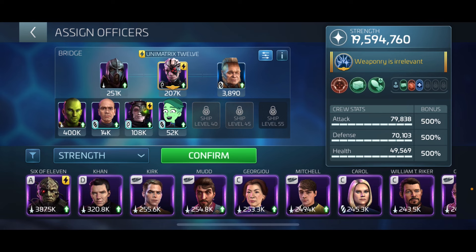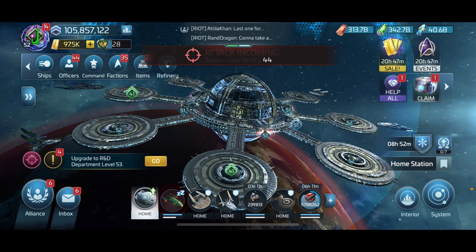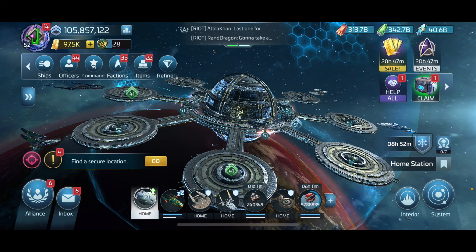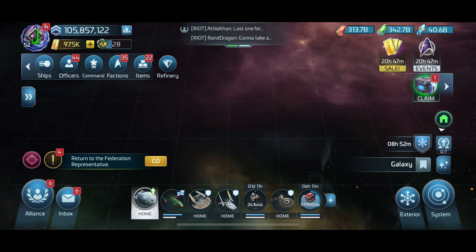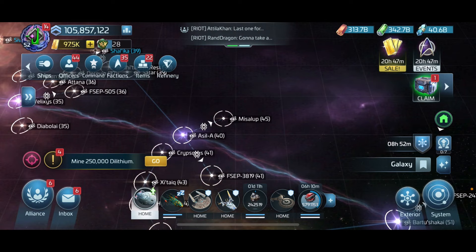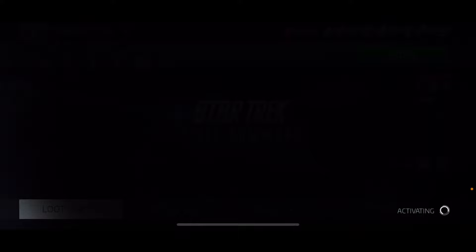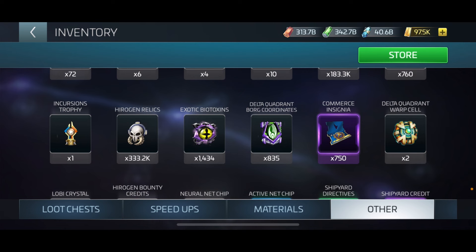I'll keep Grush on there so I can keep attack, defense, and health at 500. Now that we've gone through the loop and the officers, let's go to DQ space - Delta Quadrant dairy queen space - and I'm going to send my ship to Missile Up. If you go to your inventory and click on Delta Quadrant Board Coordinates, it tells you the specific systems this works in. You'll want to start with the one that matches your level.